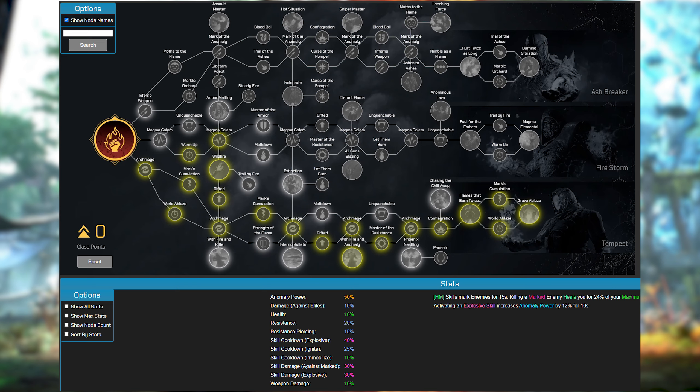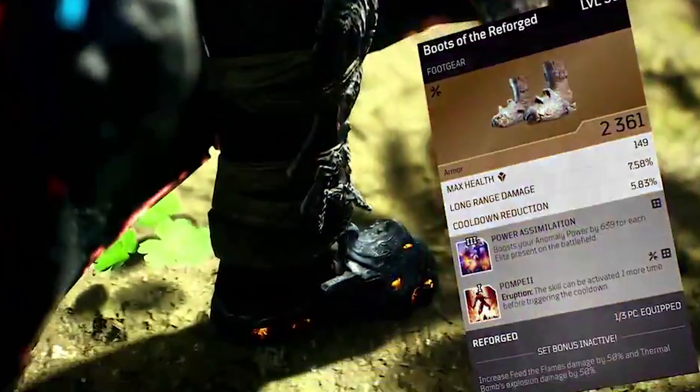Now let's look at some of the gear involved. First is the Boots of the Reforged — the set bonus piece for the Reforged set. It has a lot of health, long-range damage, and cooldown reduction. The perk Power Assimilation boosts anomaly power by 639 for each elite present on the battlefield, and the Pompeii perk allows the Eruption ability to be activated one more time before triggering the cooldown — giving you an extra charge of that long-cooldown ability.